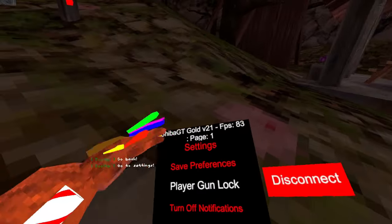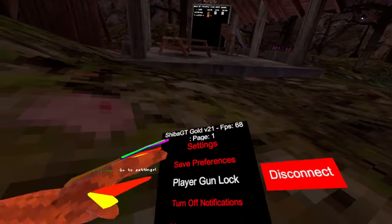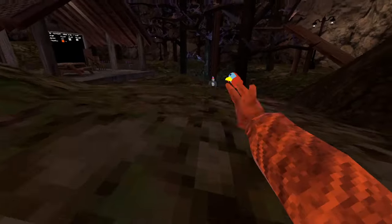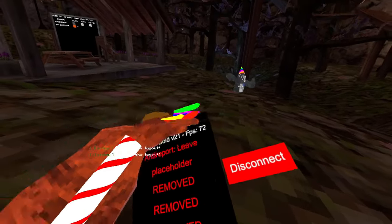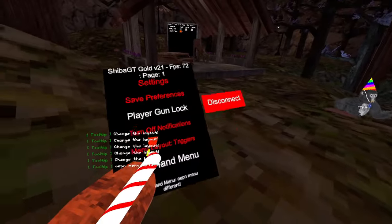The first thing we have is settings — basically this is where you can make the entire menu your own. We have state preferences, player gun lock — so whenever I shoot a gun at a player, it locks the gun on them. Turn off notifications, it turns off those little notifications. Menu layout: the basic is this, where the buttons are up here. Then we have left-hand menu, which makes the menu usable on the left-hand.